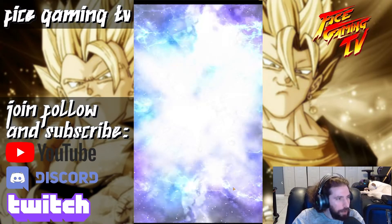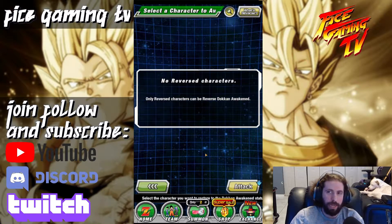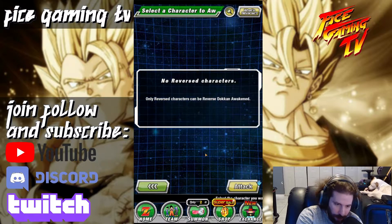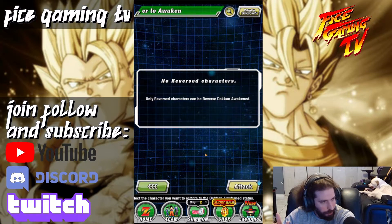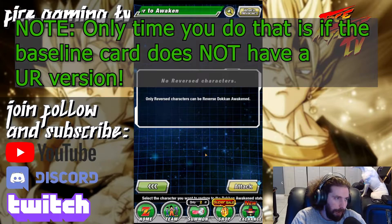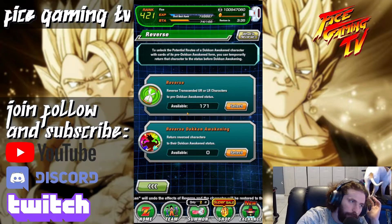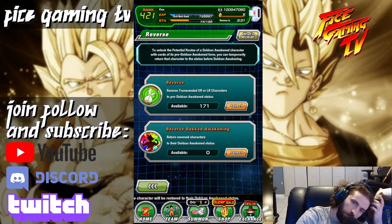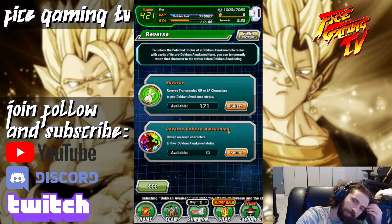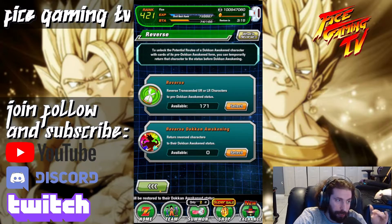That's the little niche when it comes to reverse awakening — you have to put it in the weaker UR state because that's how you get the base card form. You can then grind it all the way back to the Dokkan awakened state, but that's a waste of stamina and metals. Using the hourglass to go backwards to unlock the paths is the better route. I have 171 hourglasses available, so I'm good. Now let's talk about the simpler case.